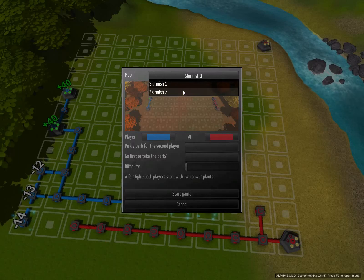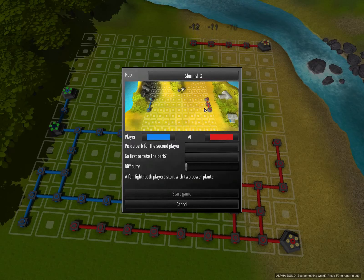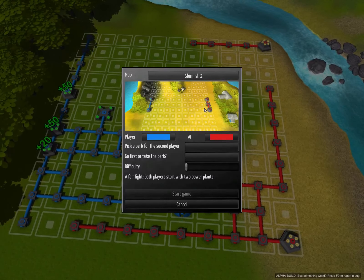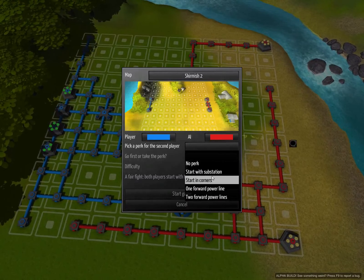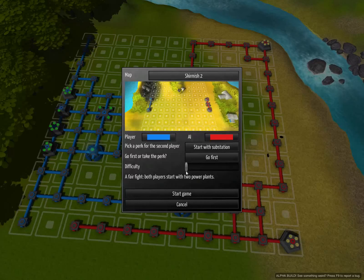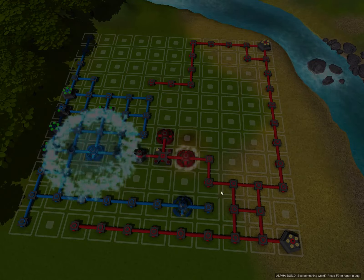Let's go with the second skirmish map because I think we've already got a video up on the first one. I'll also show you our perk system. The player who gets to go first has a small advantage and we wanted to offset that by giving the second player a bonus. In multiplayer the game randomly picks one of the players to choose the perk, and then the other player gets to choose whether they would rather go first or take the perk. In a skirmish map I can set up the game however I like, and in this case I'll give the second player a substation to start with. I will go first and I'll up the difficulty one notch to make it a bit more interesting. Let's start the game.